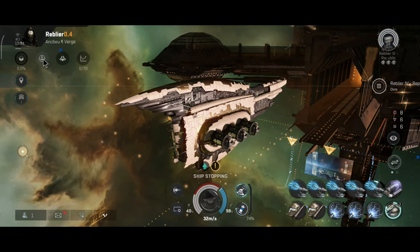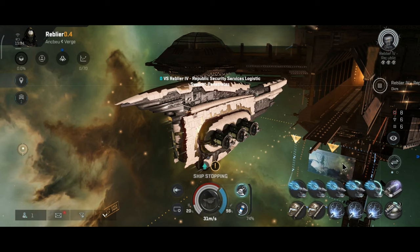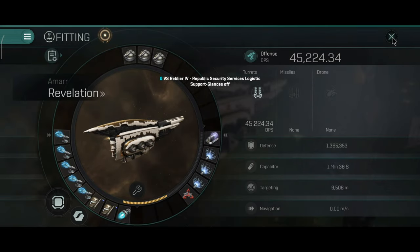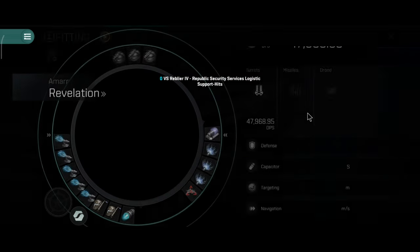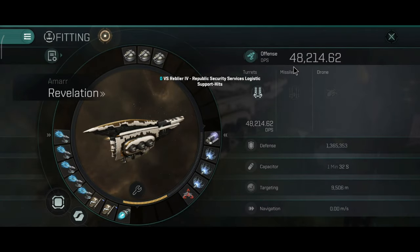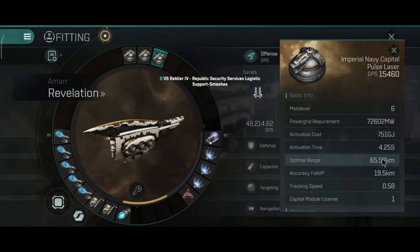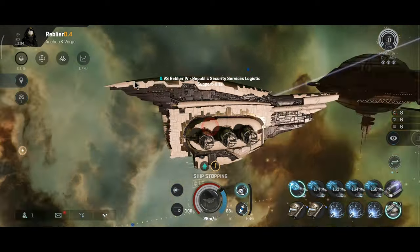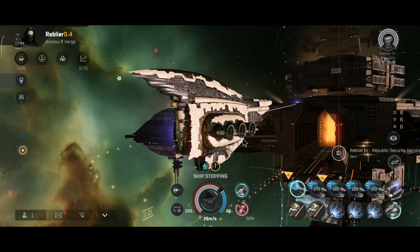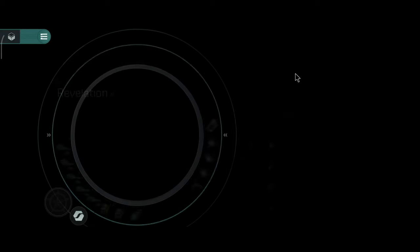With one heat sink the DPS is 34,000. With the second heat sink the DPS is 40,000. With the third one the DPS is 45,000. With the fourth it's 47,000, and with the last one it's 48,000. You know what's actually hilarious — the Makariel beats this ship in DPS with the barrage implant. A Makariel has higher DPS than a Revelation. With the Makariel I did hit 55,000 DPS with a very interesting setup.